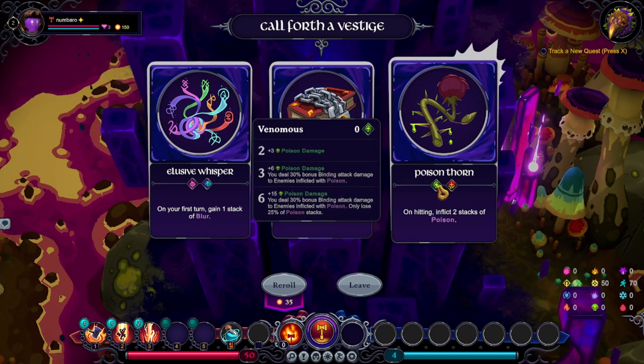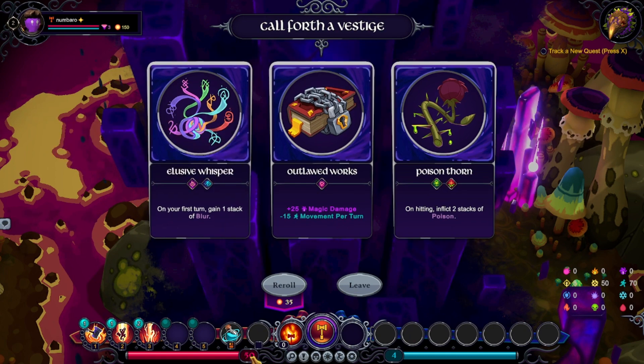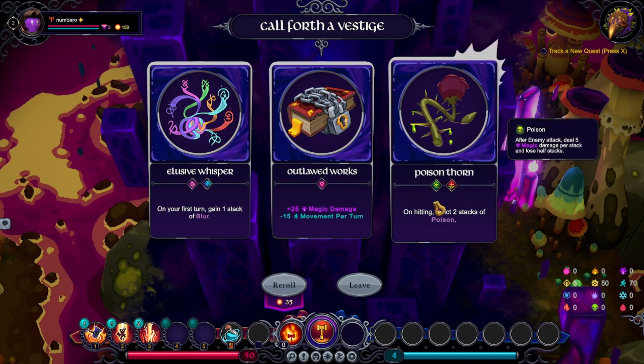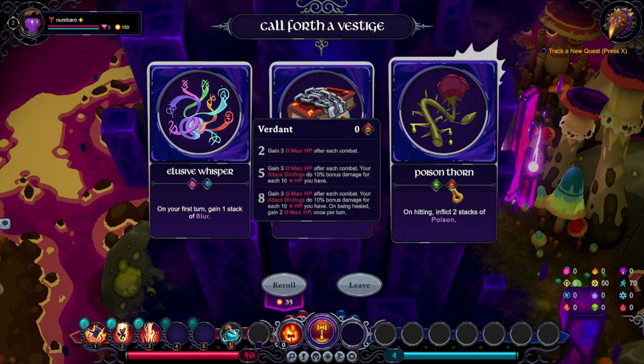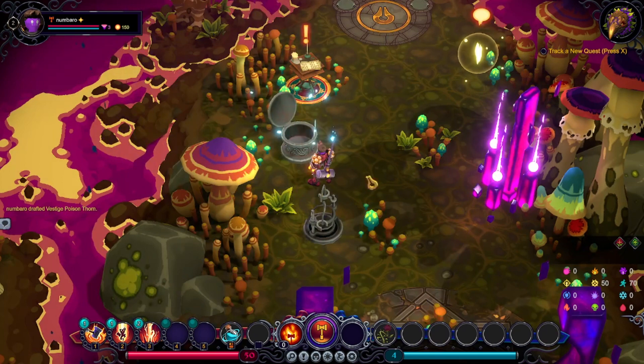As you can see, there are set bonuses, which is fun. On hitting, inflict two stacks of poison. So these are all physical, but not scaled off magic — that seems weird. Plus three max HP after combat and extra poison damage. Yeah, that does sound like a lot of fun. We'll take it.